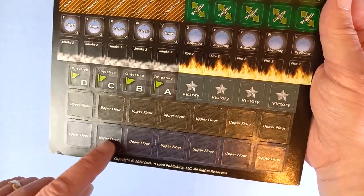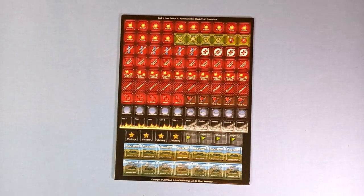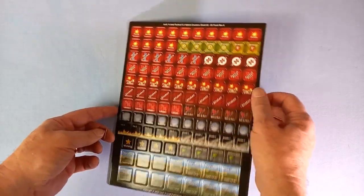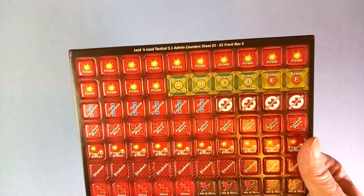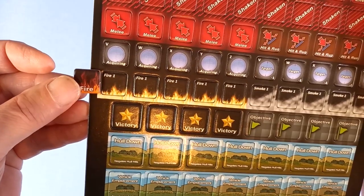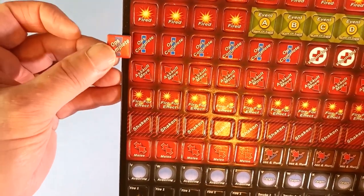These upper floor markers are much bigger, as you'll see, than the other ones, to help you out with anything that's stuck underneath them. So here's the old fire marker, which is still perfectly usable of course, and we've got the new one here — so it's all snazzied up a bit. The fire markers now look like that.